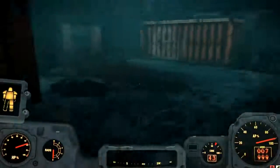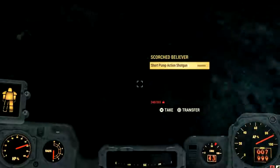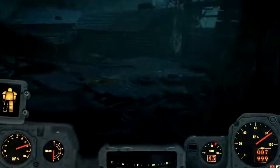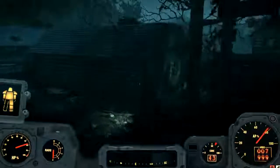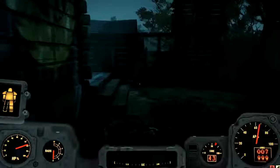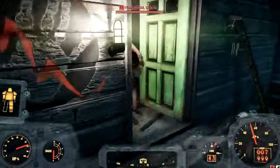You grab that key and walk — well, run if you can, but I'm over-encumbered 24/7 because of my stash space. You come down here into this middle building right here.